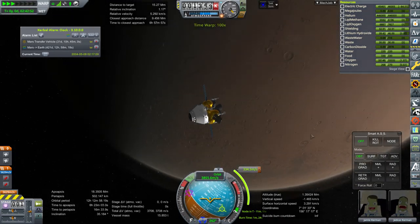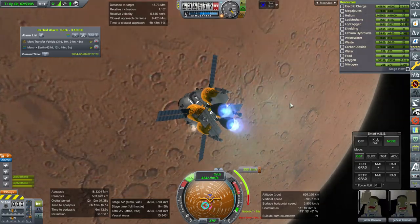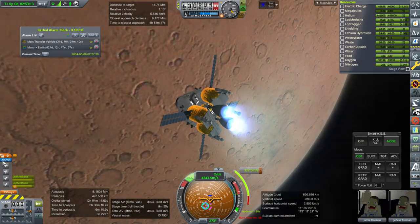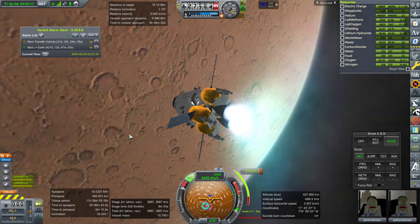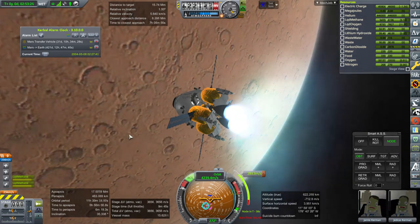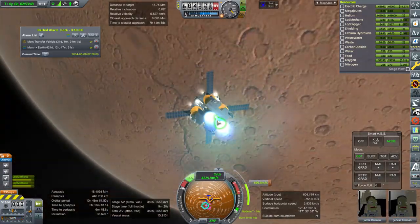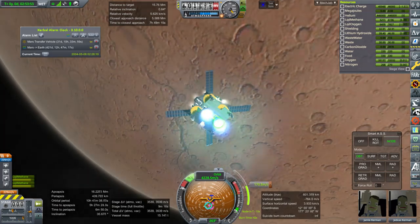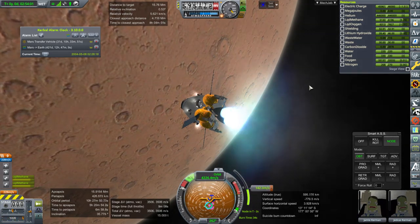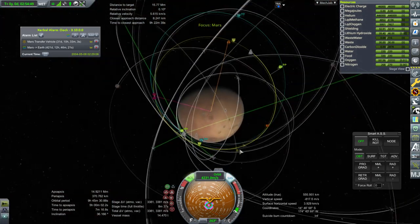With this lander it'll take a first burn of 334 meters per second and another one of 449 to rendezvous with the Phobos super lander — that's 800 total. We've got 3708, so let's go for it. Fortunately Phobos has a fairly quick orbit, so the fact that we only have 14 days of nitrogen shouldn't be too bad. The stock delta-v calculation only shows 235 for some reason — it's so strange. Presumably they've fixed that in 1.8 or it has something to do with real fuels.